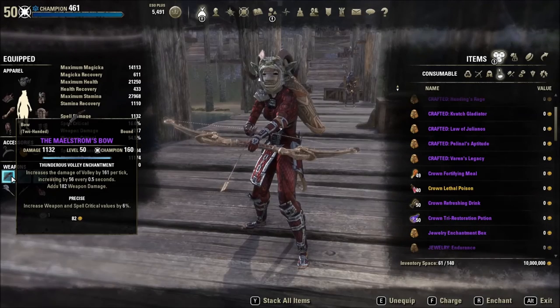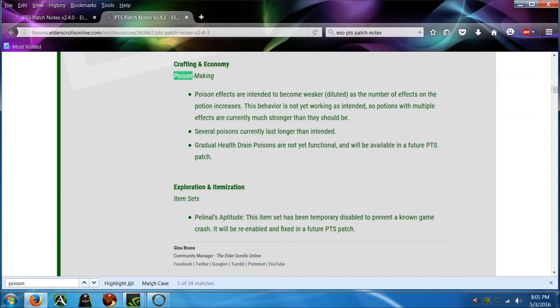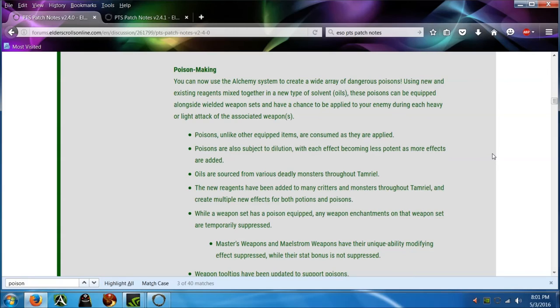Let me read the patch notes on the poison system. You can now use the alchemy system to create a wide variety of dangerous poisons using new and existing reagents mixed together in a new type of solvent called oils. These poisons can be equipped alongside wielded weapon sets and have a chance to be applied to your enemy during each heavy or light attack of the associated weapon. Poisons, unlike other equipped items, are consumed as they are applied. Poisons are also subject to dilution — each effect becomes less potent as more effects are added. Oils are sourced from various deadly monsters throughout Tamriel.